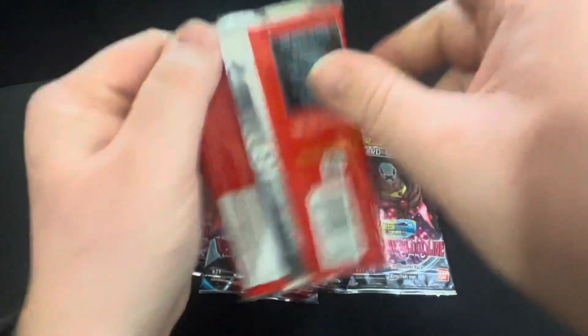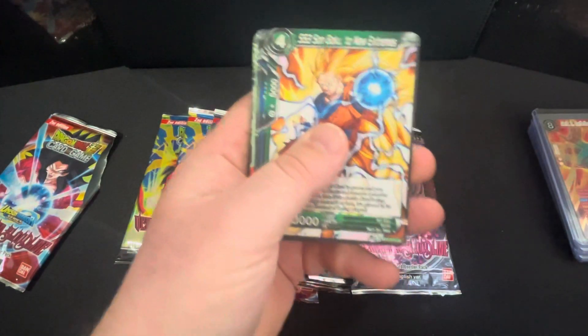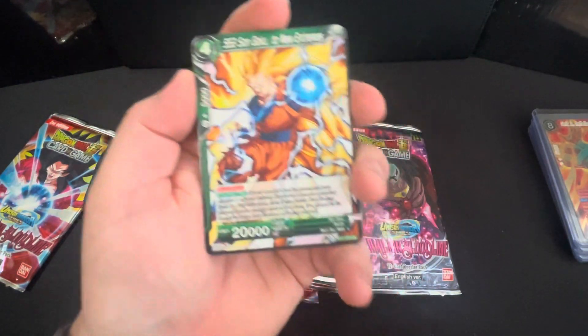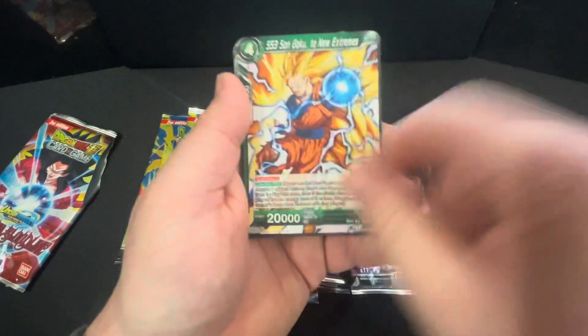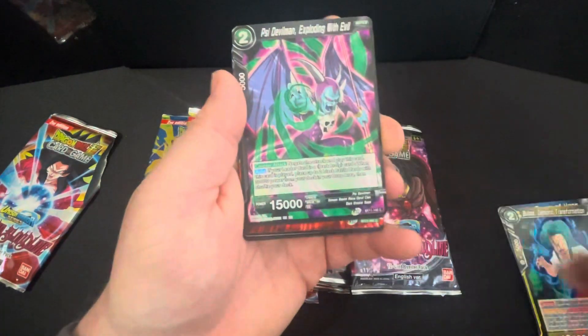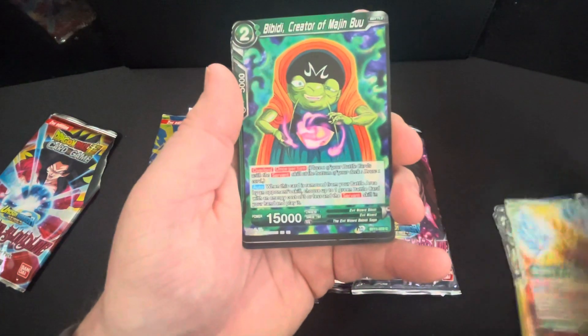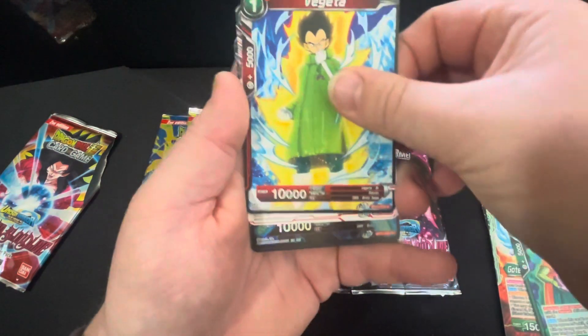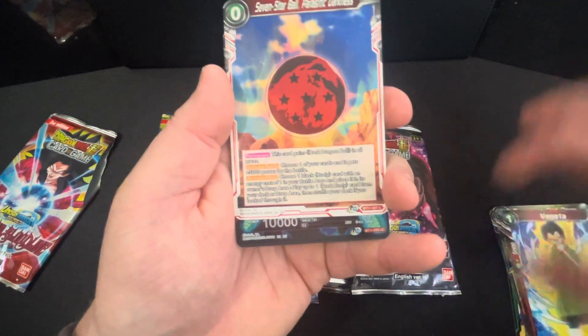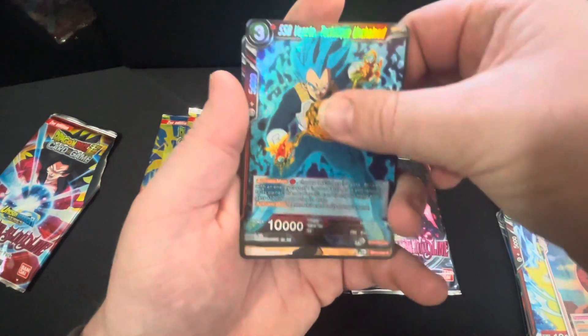Let's whip open some Vermilion Bloodline and see how we go. One thing I've found with TCG packs is they've got this little tab down the side, which is super handy — sports cards should really look at doing something like that. Your last couple of cards are usually the hot ones you want to chase. We've got Son Goku, Oob, Babidi, Bulma... and look — an uncommon Vegeta, 'Technique Unchained' — he is an absolute boss in the TV show.